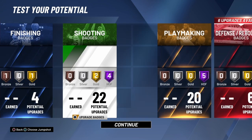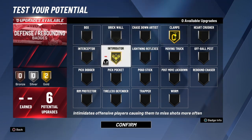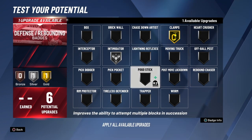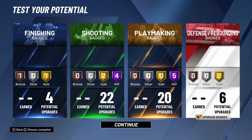We're looking at nine Hall of Fame badges total, which is absolutely crazy. For defense, Curry's not the best defender but with Gold Clamps he won't let anybody slide through. You can also run Intimidator, Lightning Reflexes, or Interceptor — but Intimidator will help him out with his height. So we're looking at nine Hall of Fame badges with this build.